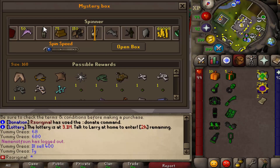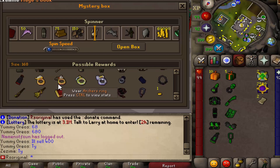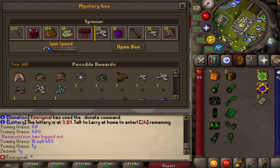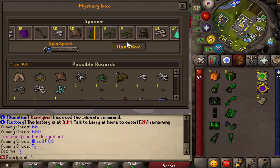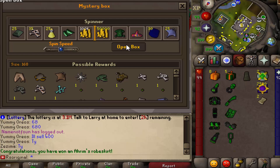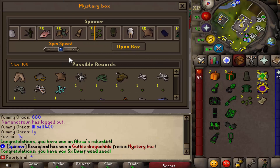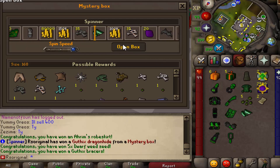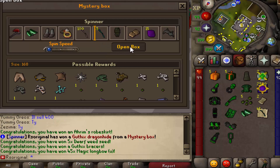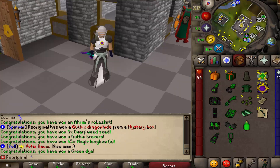Back in-game, we have a ton of mystery boxes and we're going to be opening them. You can actually choose the speed style, which is very unique, and you can also look at all the possible loot you can get. We'll stick to normal speed for the first spinner — boom, we get an Aram's Lag. Let's try middle speed — we got some Dragonhide, not what I was expecting. Now at fastest speed, we get some Gothic's Braces, some Dorfweed Seeds, and some 45 Magic Longbow U. These look like more scaling items, but I'll take it.